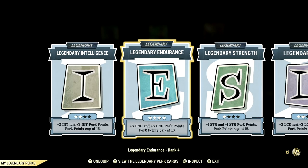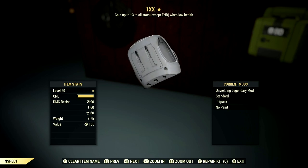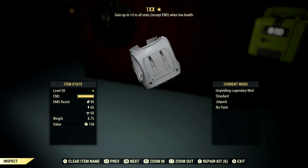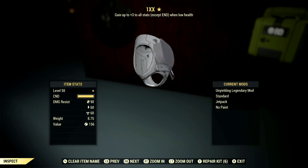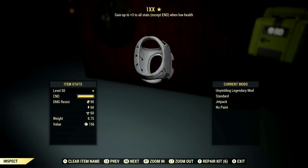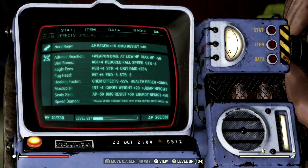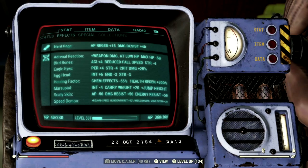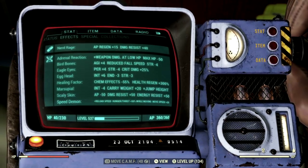Now let's get into my Armor and Mutations. For armor, what I'm using and what I recommend is a full set of Unyielding gear — it gives up to plus 3 to all stats except Endurance when at low health, which works fantastic for a low-health Bloodied build. You can also use Chinese Stealth Armor or Covert Scout Armor to stay sneaked. For mutations, we're running: Adrenaline Reaction, Bird Bones, Eagle Eyes, Egghead, Healing Factor, Marsupial, Skeleton, and Speed Demon.